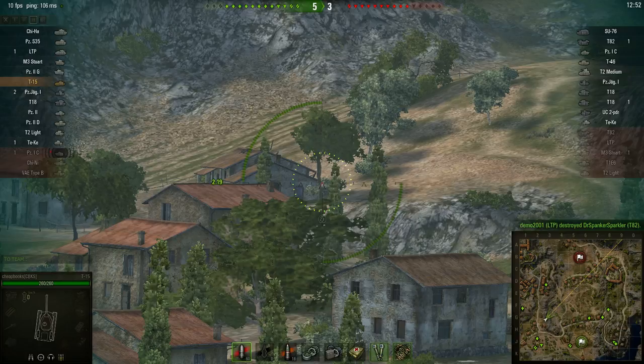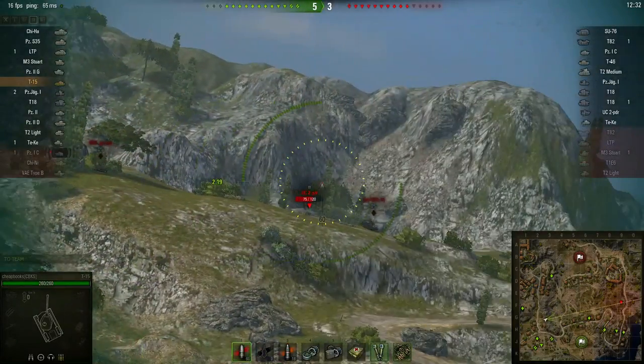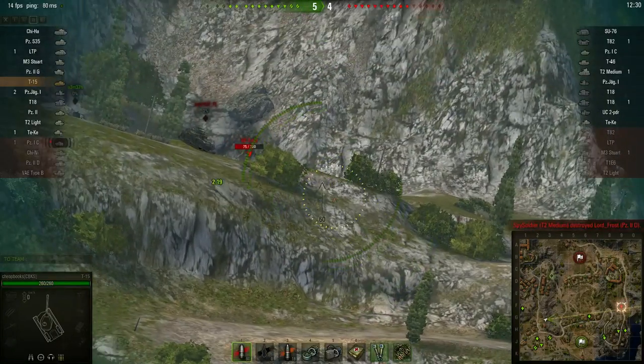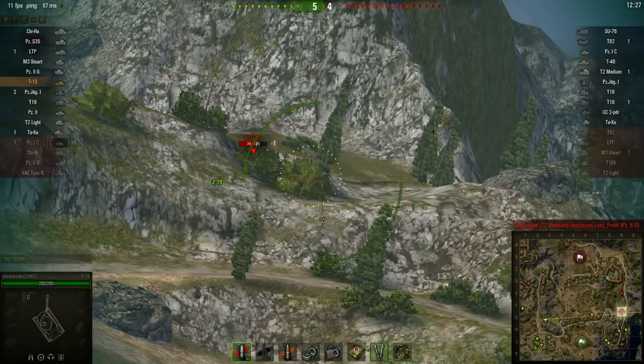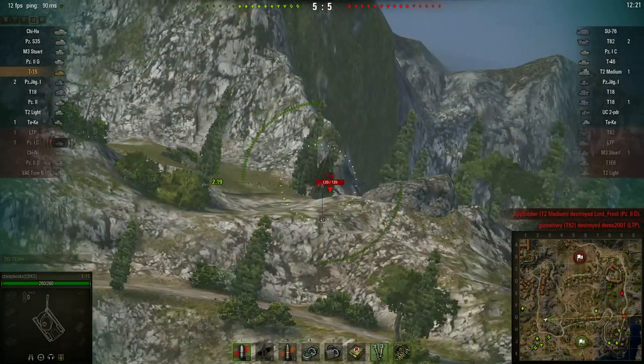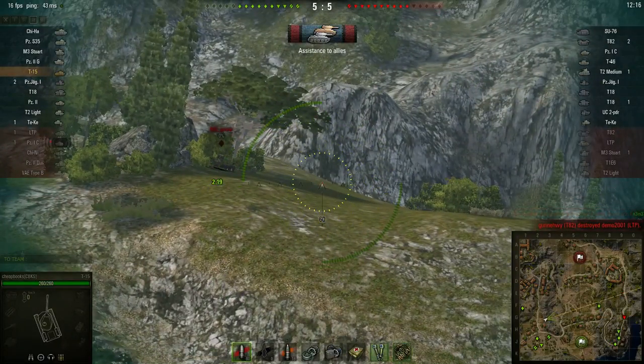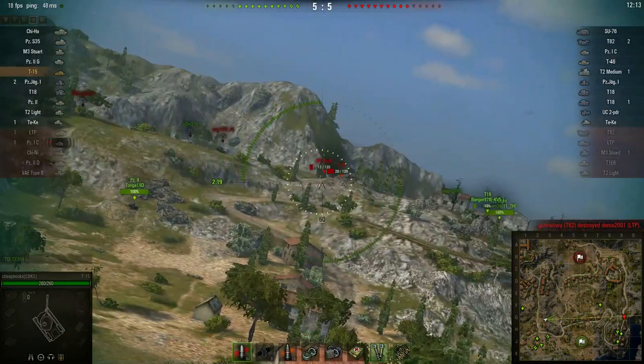Everyone on the enemy team is now unspotted. You can see that on my team the third from the bottom says Panzer 1C and he's got a little red X. He's one of the Wargaming League players, and whoever kills him gets 250 gold. Unfortunately, when a tank is spotted a second time there's no indication as to whether or not you did it, and you certainly don't get credit for spotting a tank a second time. But I'm still getting assistance to allies, so I'm going to keep on staying here.